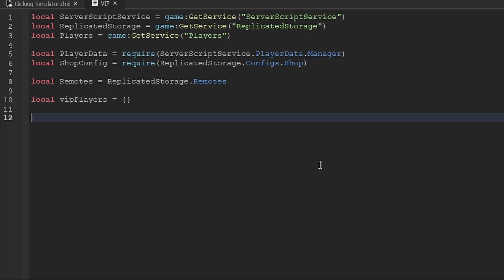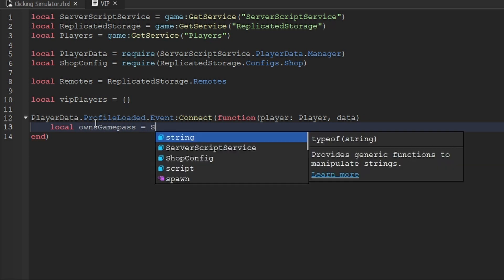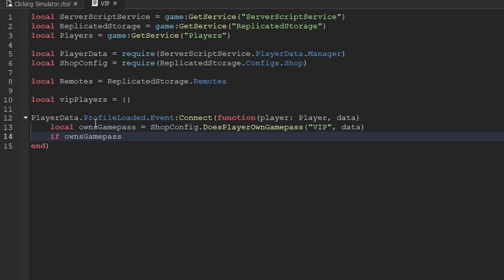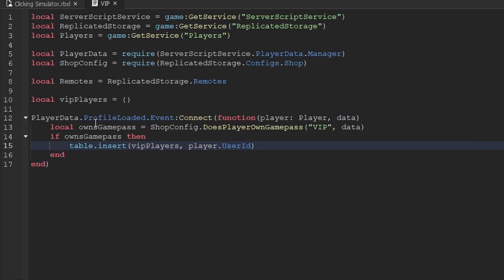Let's begin scripting when a player joins the game. We'll check if they've purchased the VIP game pass and if they have, we'll add them to the list. Using the player data manager, we listen to the `profileLoaded` bindable event and connect it with an anonymous function that gives us the player and their data. We'll create a variable `ownsGamePass` equal to `shopConfig.doesPlayerOwnGamePass`, checking for the VIP game pass and passing through the player's data.